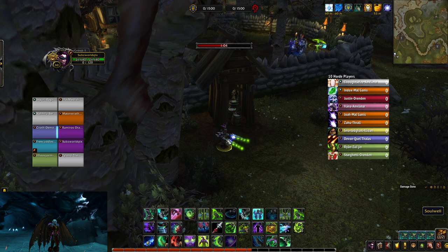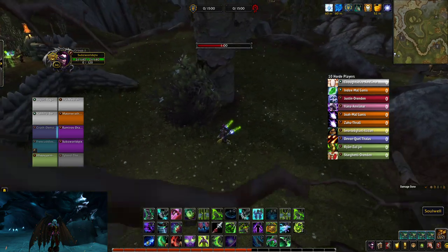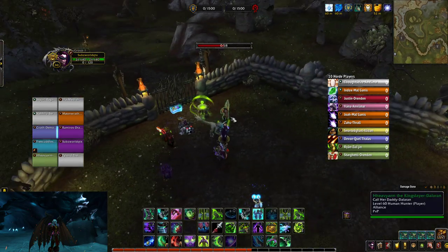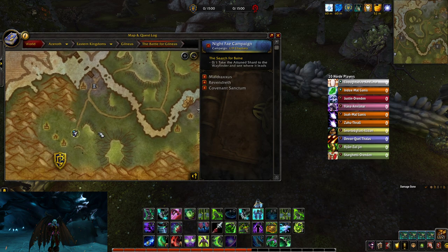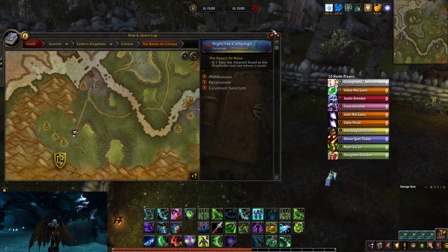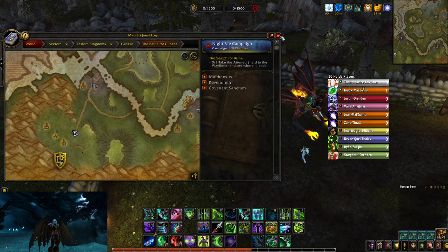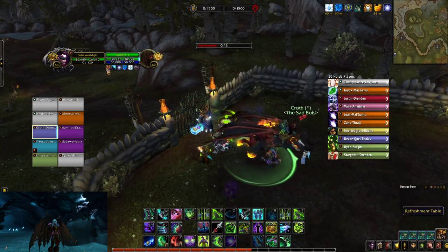I'm going to show you exactly how. I'll reset and go up here — show you on the map first and then do it. As I'm coming out of this gate, I'm going to take a hard right and aim for this mound right here, and Vengeful Retreat.